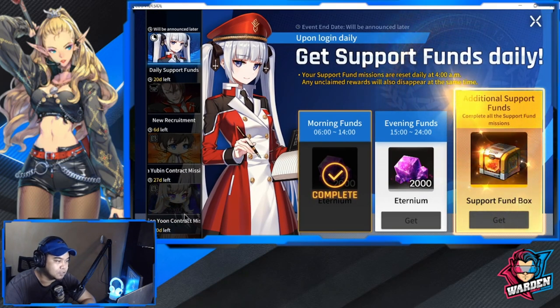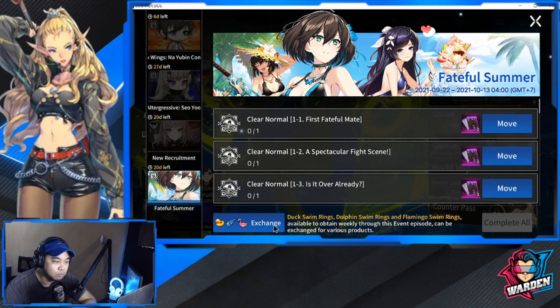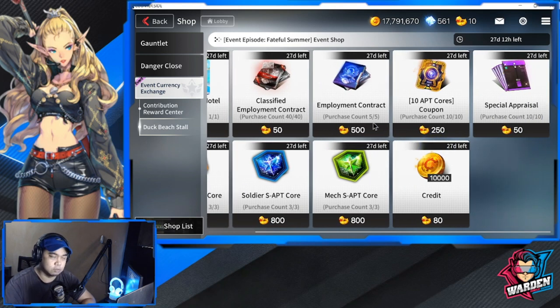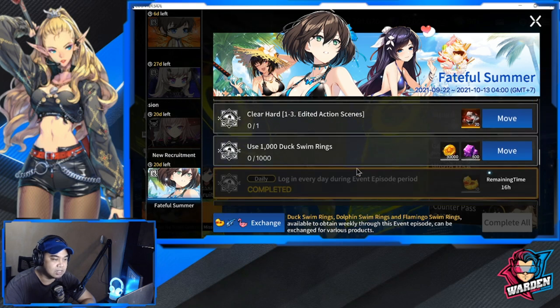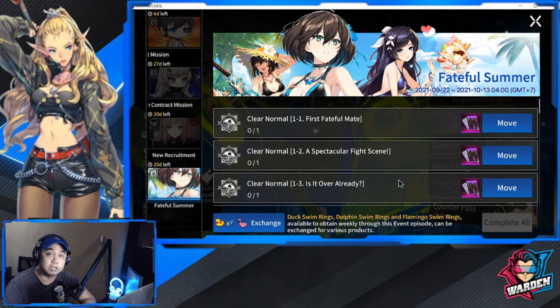Before that, let's go to the event first. We have the Fateful Summer event this update. You just clear certain stages and earn currency that you can exchange for goodies. The best things in this event shop are the Classified Employment Contracts — if you don't have enough for Awakened Siu Yun, you can get them here — plus regular Employment Contracts and SATP Cores. These stages are easy to clear and we can farm the event currencies without much trouble.